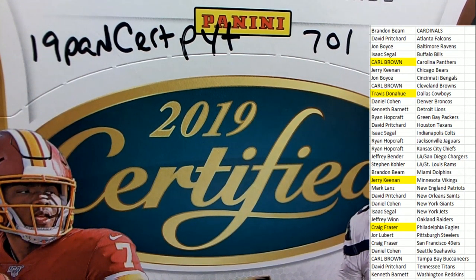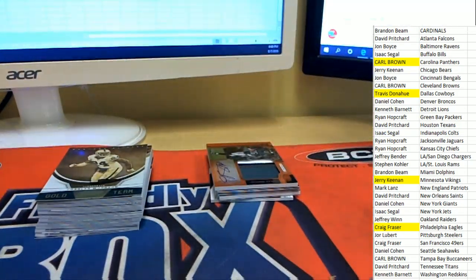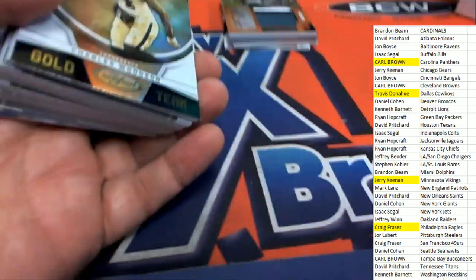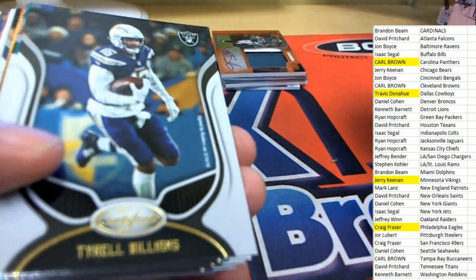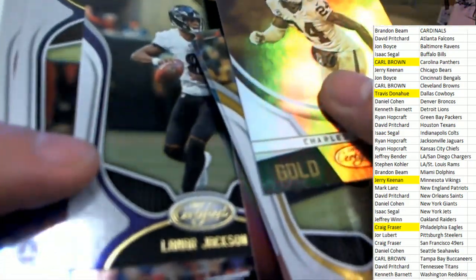Everybody selected their team in certified. It was a really fun break — four hits in the break. You can see all the base cards that came out of the box right here. These are really nice looking cards too. I like certified — it's really nice.